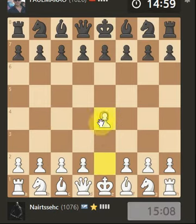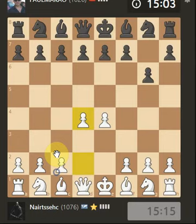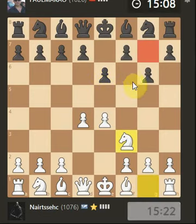We're jumping into a 15-10 game. We're going for a fianchetto, so it looks like we're going to be blocking off this area with the pawn to try and blunt the diagonal. Let's get the knight out while they're thinking about the fianchetto.